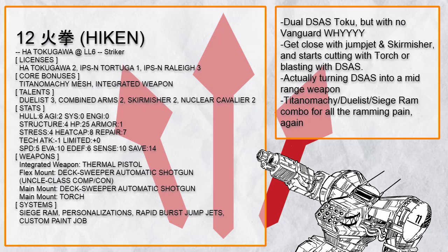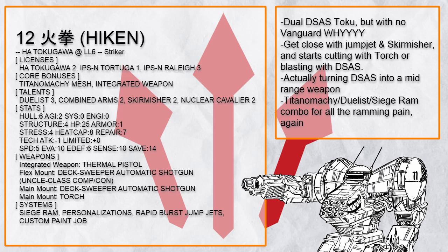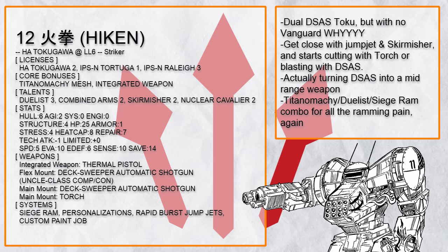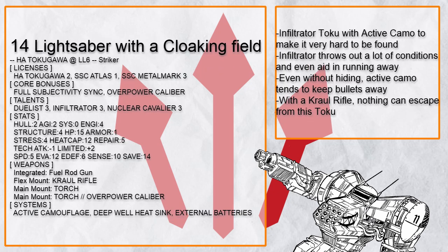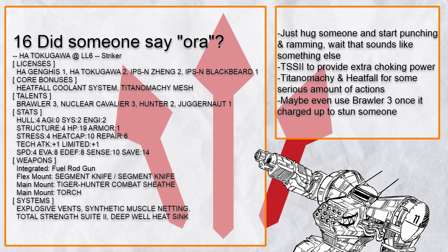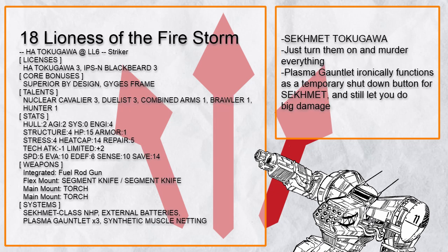And finally, this is He Ken, a dual DSAs Tokugawa with no vanguard — why? Anyway, once this thing gets close — and it will with its speed, jump jet, and skirmisher — it can slash and siege ram the hell out of targets with its torch, then just blast so many bloody buckshots with Uncle for so much damage. Since there's no bonus damage restriction with Uncle and integrated mount, that's also a lot of burn. If you are thinking wow, Tokugawa's striker builds are really powerful — you are correct. Tokugawa basically deals double the damage of other frames at the cost of taking twice the damage, but it does give out so much damage that you can have no-brain all-damage builds and still have it work very effectively, when it doesn't miss.